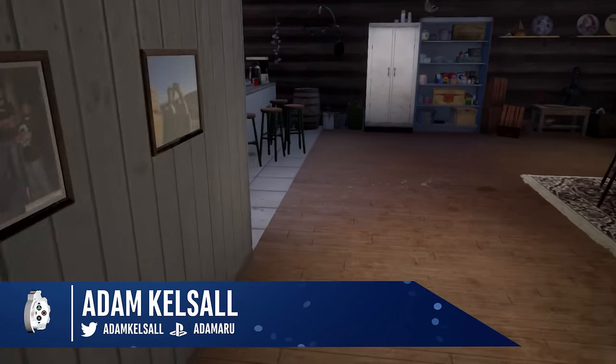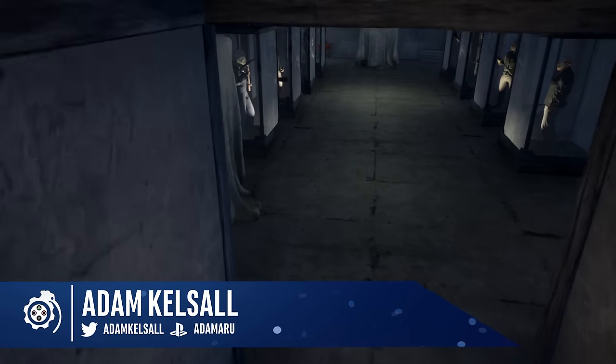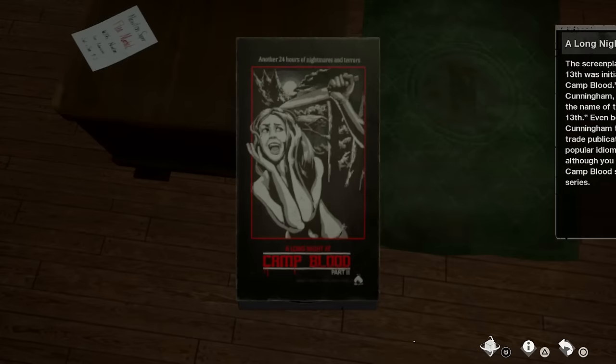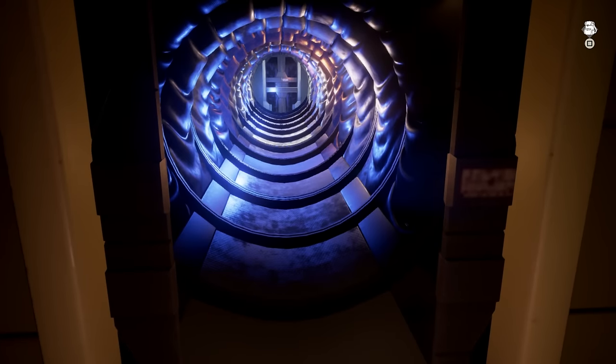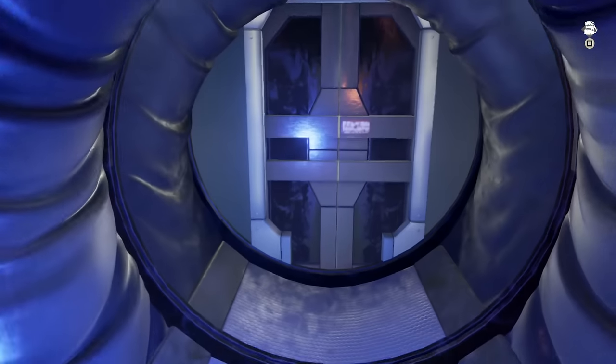Hello and welcome to PlayStation Grenade. The virtual cabin in Friday the 13th: The Game is finally back again, and it is a must for Jason fans as it's jam-packed with references to the films. There are literally hundreds, but that's not why we're here today. There are so many hidden easter eggs to find, so I thought we'd ignore all those easily found secrets and find those ultra rare ones together.